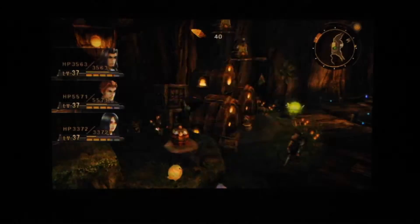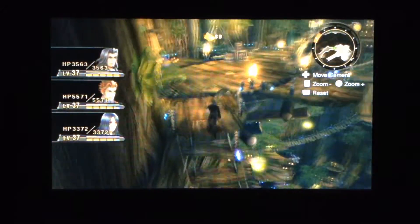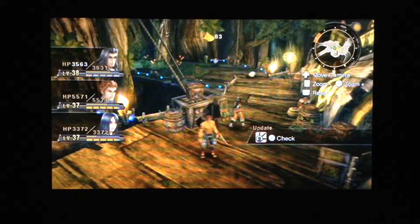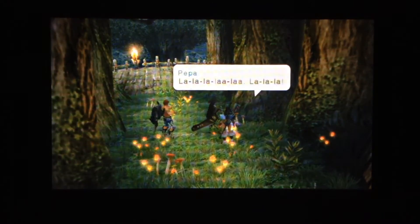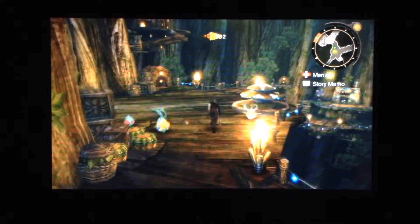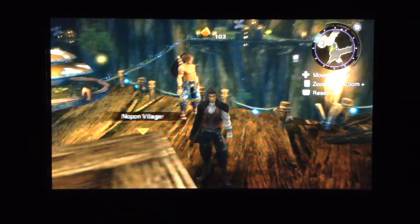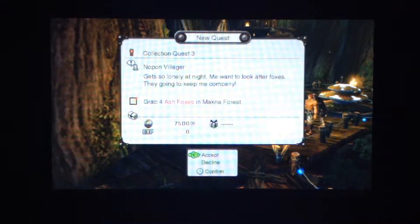We found the item for Search Quest 3. And here's Lalapa. This is the Chief's Residence, which gives us a level up for all Peppas right here. Now let's try this area at night. I'm just trying to make it as far up here as I can. Collection Quest 3.